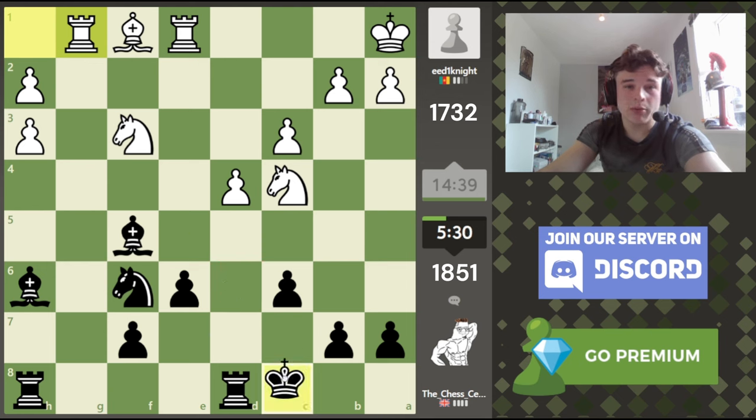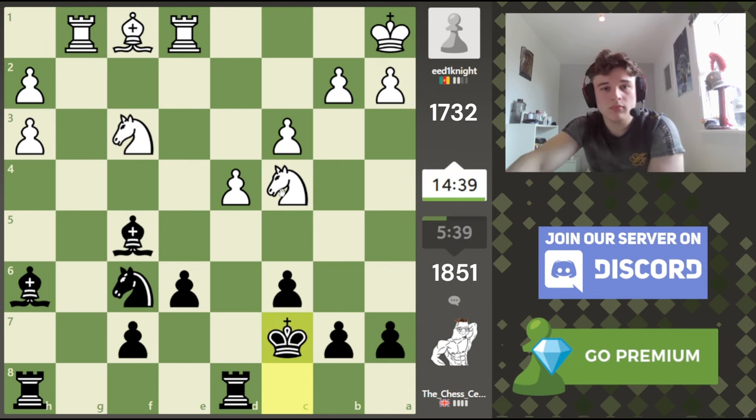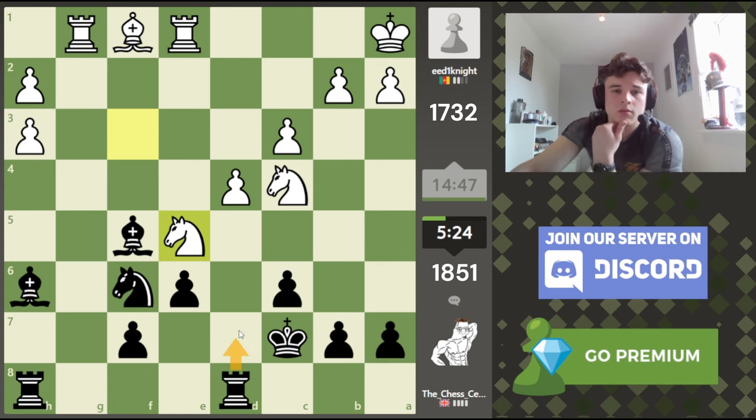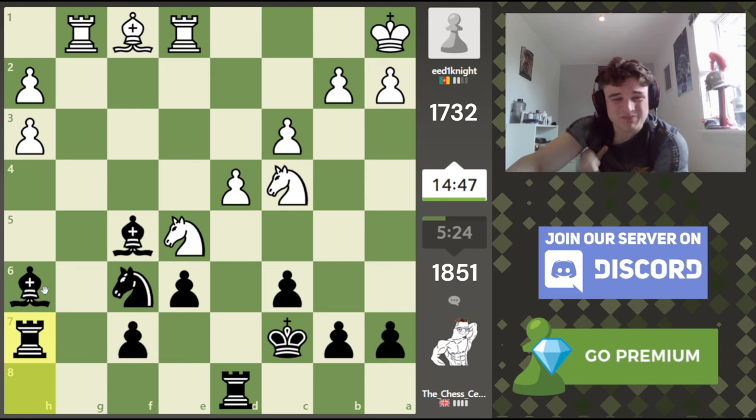We could start with king c7, defending that, and rook g7 is a move because our bishop covers it. Now the knight attacks f6 — bishop g6 isn't a move because he just takes it. This is difficult to defend. Can't go to d7. We can go to h7. I don't want to put a rook on f8 — at least on h7 the rook stays on the h-file. Might have to play some passive defense for a little bit.